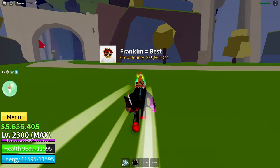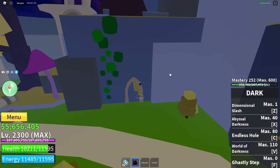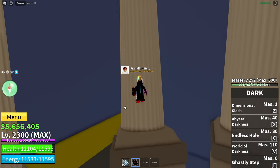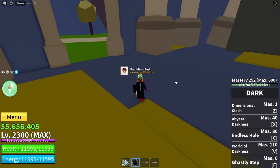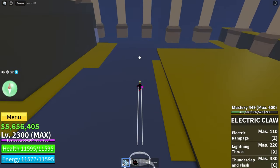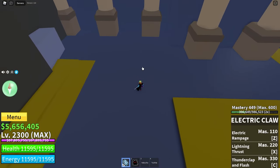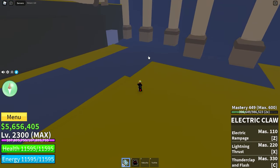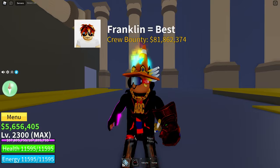Instead, use Awakened Buddha, so that when you shift you become enormous and you get double the defense, so you only take half the damage — it's practically double your life. With that, you can just spam your melee or fighting style until they're almost dead. Then you can use your sword, fighting style, or gun to finish him off. This is a very effective method.